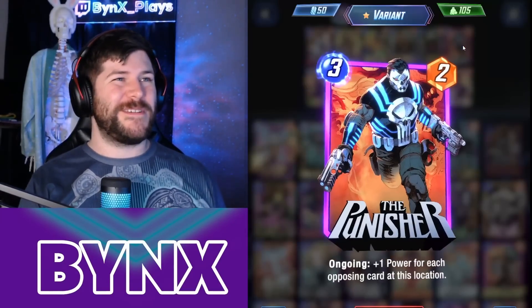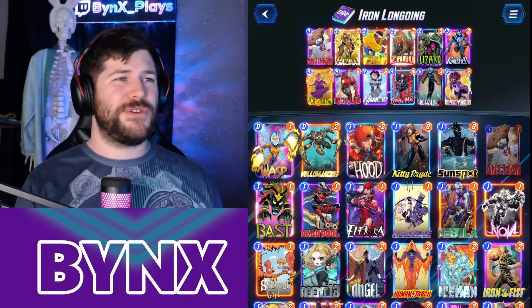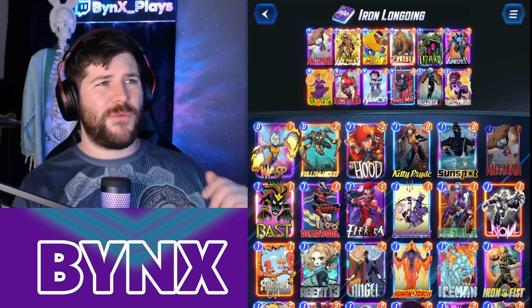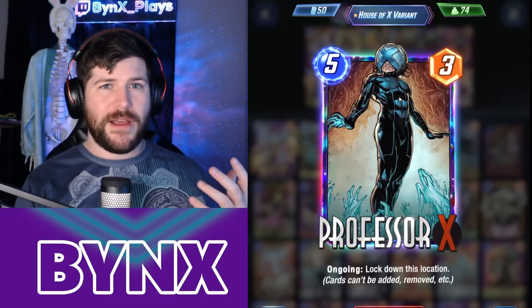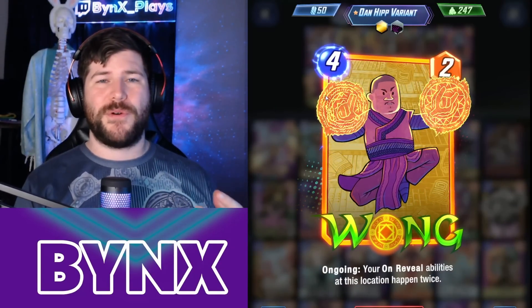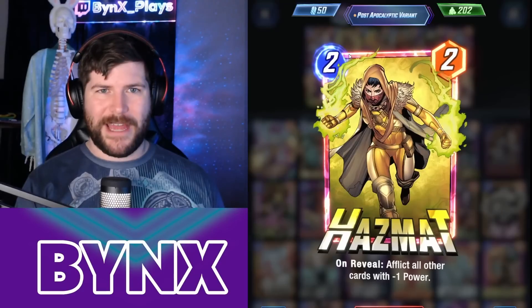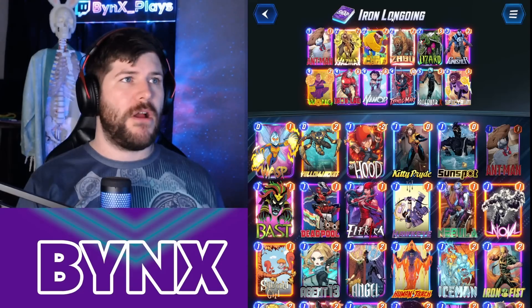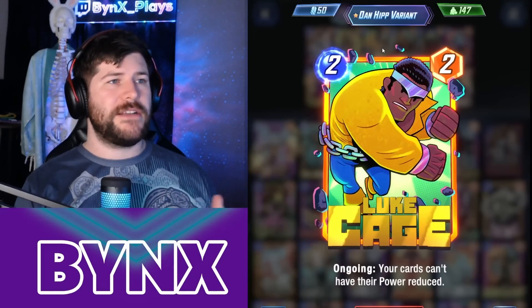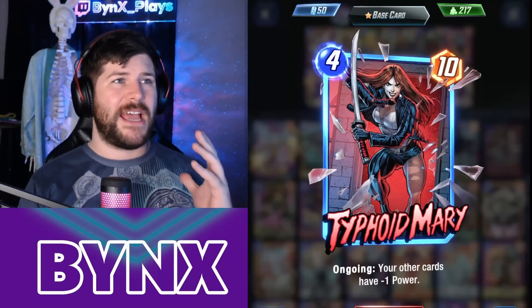We have some really cool off-meta choices here in things like the Punisher as well as Namor that you can try and utilize and push to the fullest. We have a really nice tech card in Professor X to stop Galactus players and lock down a lane, then boost it up with things like our Spectrum. The Wong is here to supercharge that Spectrum and double that big burst to all our ongoing cards. We also have Luke Cage and Hazmat. Hazmat is a second option to lower our opponent's cards instead of boosting our own, and the Luke Cage is going to help with that as well as stopping the negative ongoing effects of things like Lizard and Typhoid Mary.